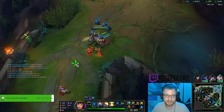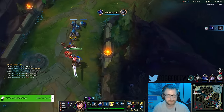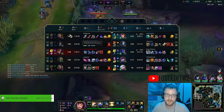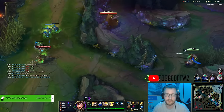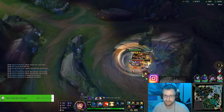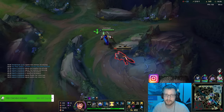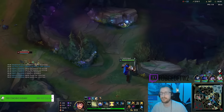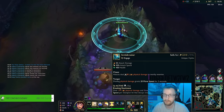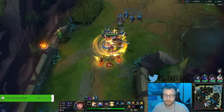Other good items to go on Garen for later — you can also go Trinity Force, especially if you go Conqueror. You don't necessarily have to go Stride first. If I was against a melee matchup, you can absolutely just go Trinity Force with Conqueror. If you go Phase Rush, you're always wanting to take Stride so you can proc the Phase Rush. Very important.